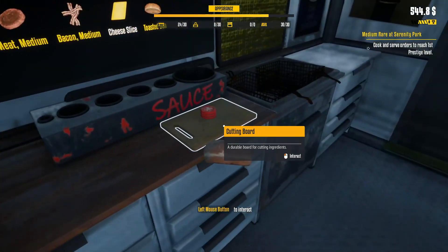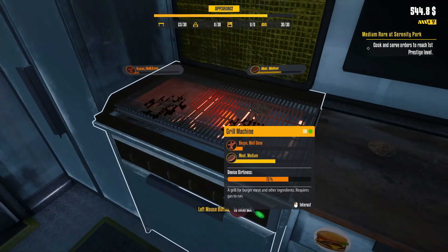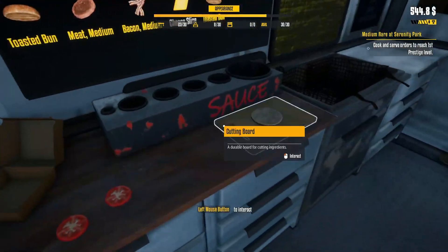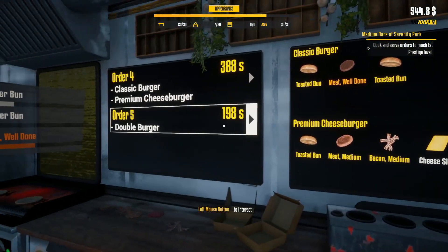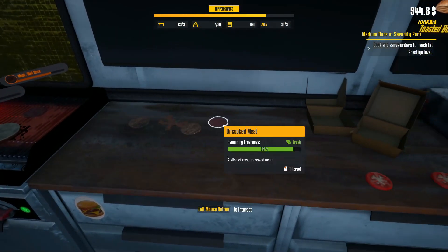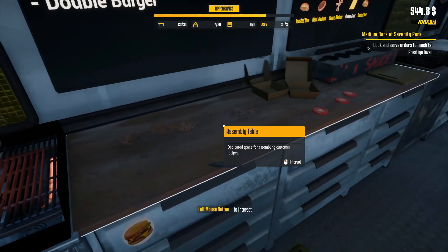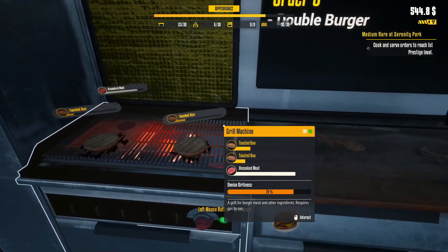Oh no — the toaster is full. We've got to get this moving. How's this? Well done bacon — yep, that's good. Let's get you on there, chop you up. Let's get these toasting. Oh wow, look at that — it's even getting dirty, the grill machine. That's not good — we're gonna have to clean that later. Toasted bun, but we don't have any buns here. We might as well just chuck that on — we've got a bit of time to work with. But that's burnt — not good. Burnt meat.